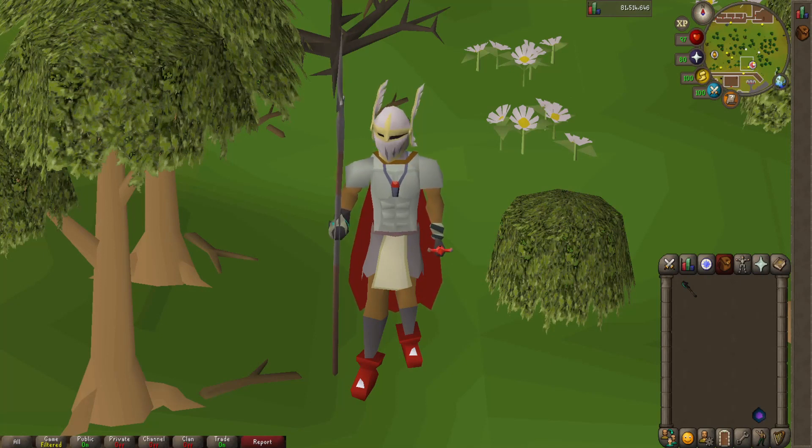Today we have the Zamorakian Hasta going up against the Noxious Halberd. For those of you who do not know, the Noxious Halberd is a new weapon introduced to the game with the release of Araxor, the new Spider Slayer boss.